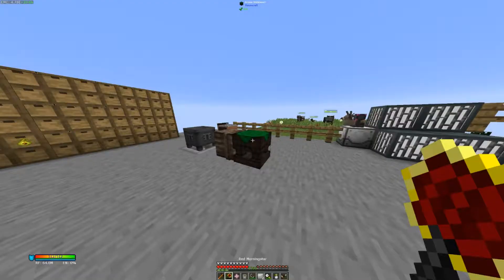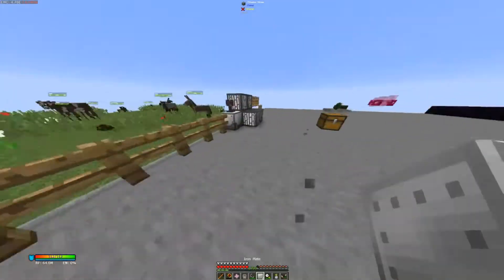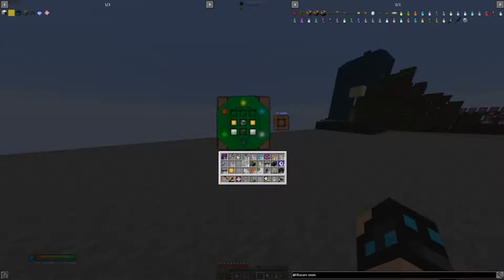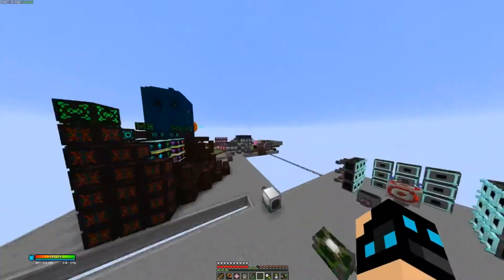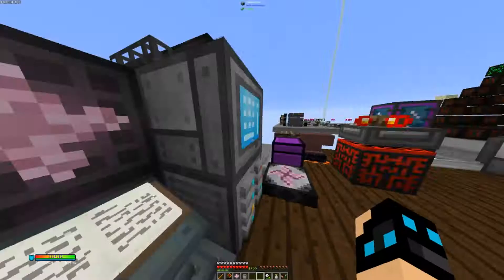So we can maybe get some more — there's one, that's good. The filling, and we need it since — there we go, now we got it. So we go to the strongbox and put it in. That's pretty good.